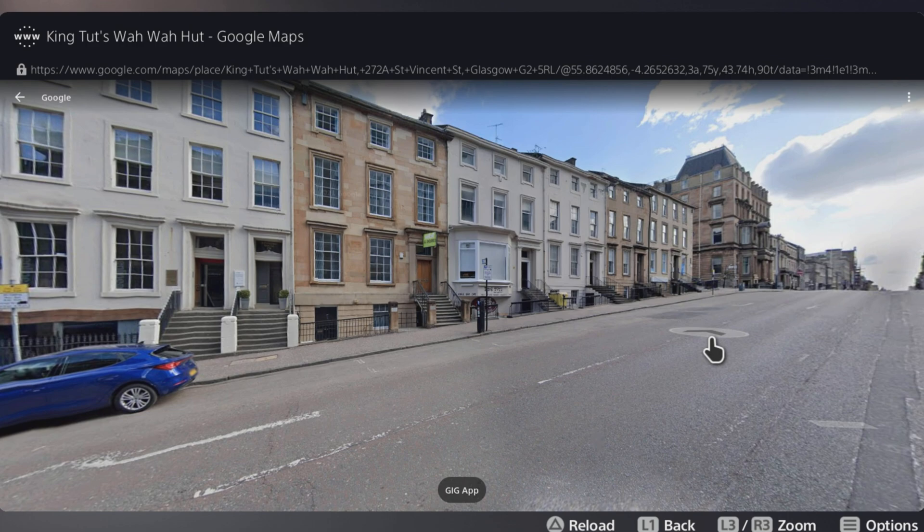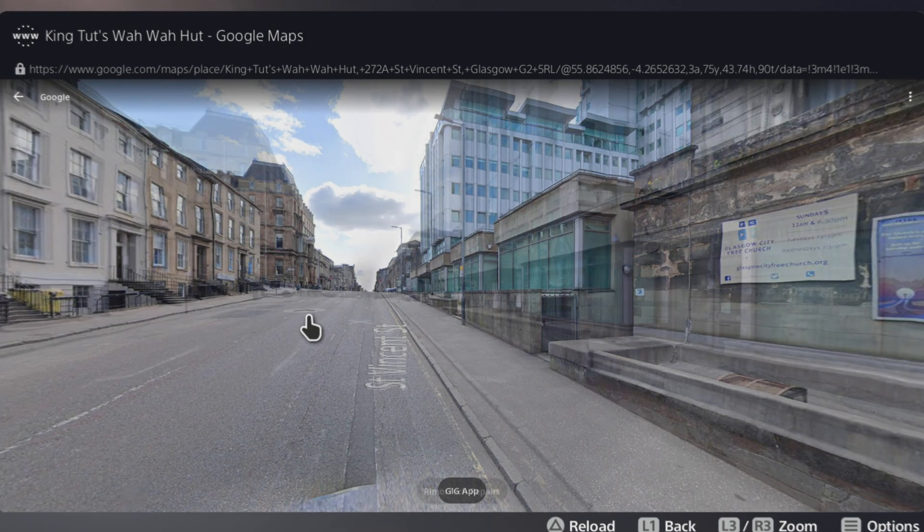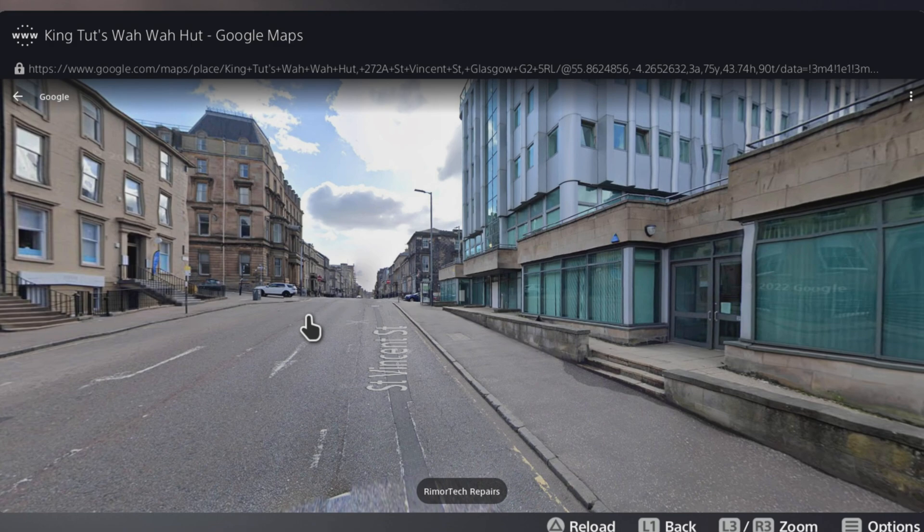Navigation is a little different: you press and hold X and use the left stick to move around, and you can double-click X to go down the street. I'll just move over to the right a little bit, and then if I keep double-clicking it will go down the street.